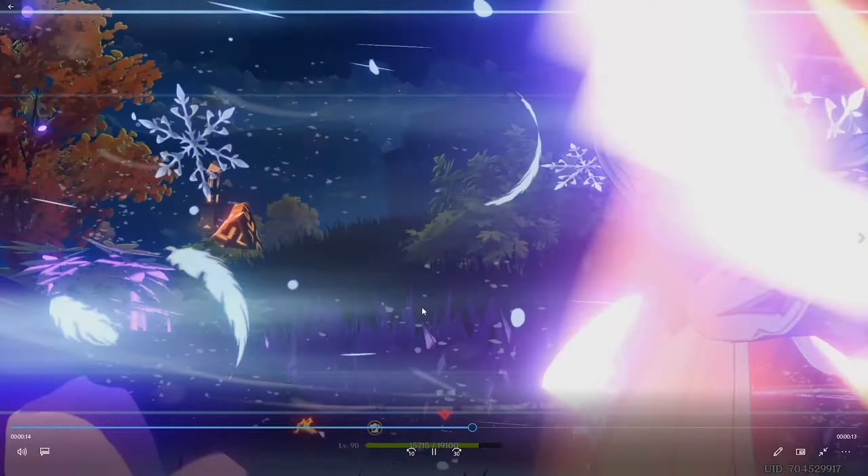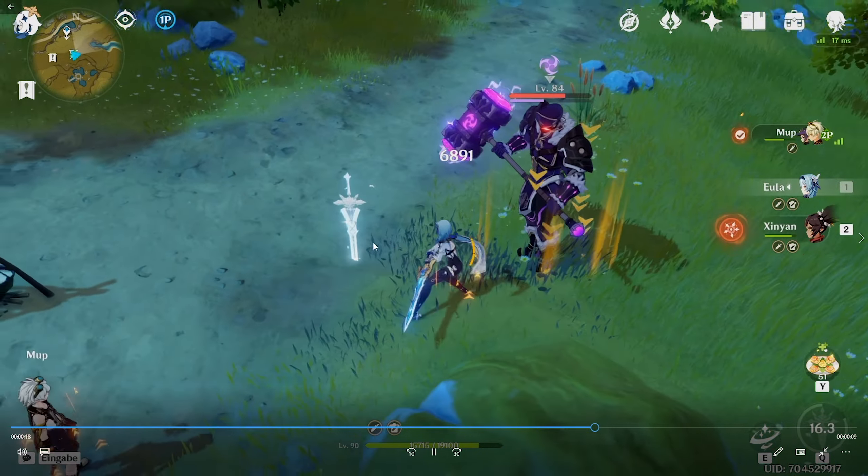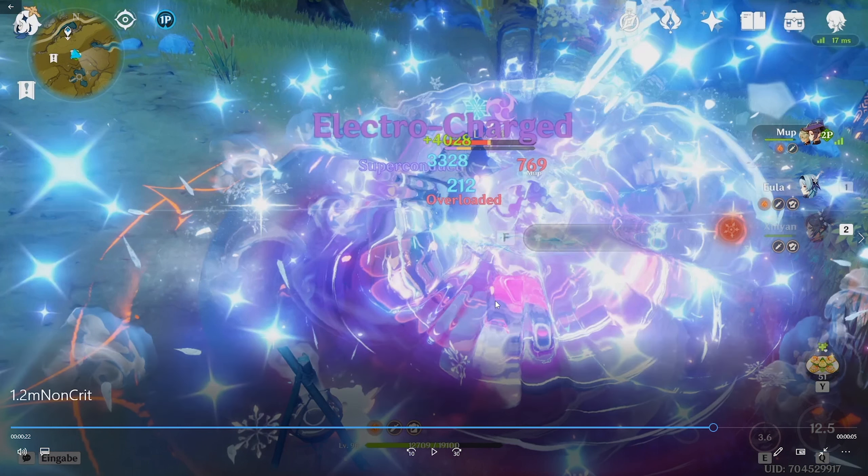Then I use Eula Burst. I auto-attack the Fatui, and while I'm doing that, my friend is casting Bennett Burst and Mona Burst to buff me even more.